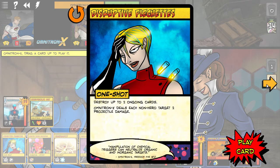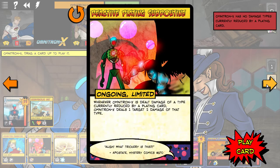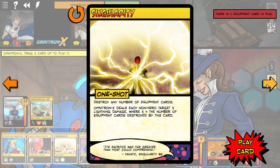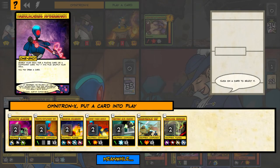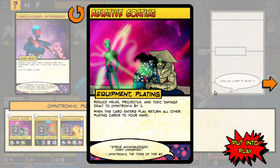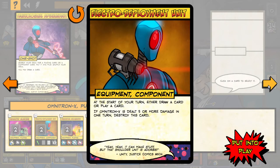Omnitron deals two non-hero targets two projectile damage — all right, trying to set that up. Equipment cards in play — there's only one. Search your deck for a plating card or a component card, put it into play, shuffle your deck, draw a card. Let's see what we've got for plating — reduce melee, projectile, and toxic damage. Don't need that just yet. Start of your turn: either draw a card or play a card. Axis dealt five or more damage — kind of a neat one.